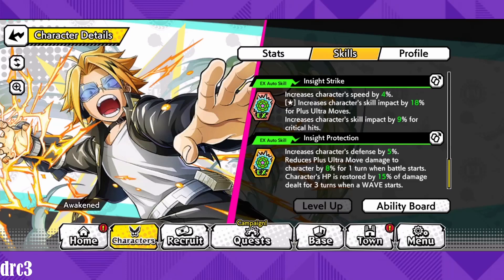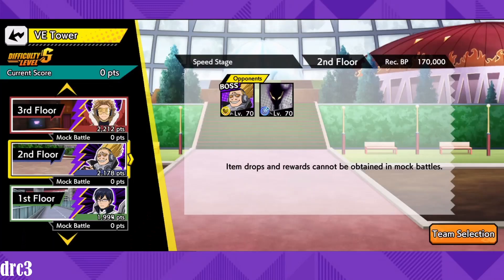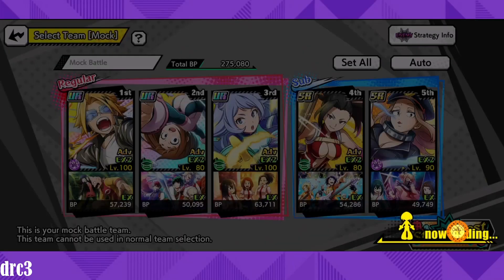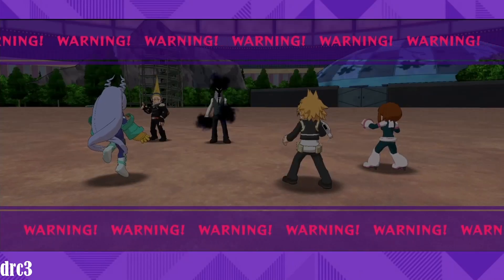The EX auto skills are basically just to increase skill impact or restore HP — nothing too special. For the stage, we're taking on the speed stage with Present Mic (yellow type), the Mine type, and Kurogiri (blue type). I wanted this stage so Kaminari has a type advantage and a type-neutral matchup to compare the damage difference in his plus ultra.